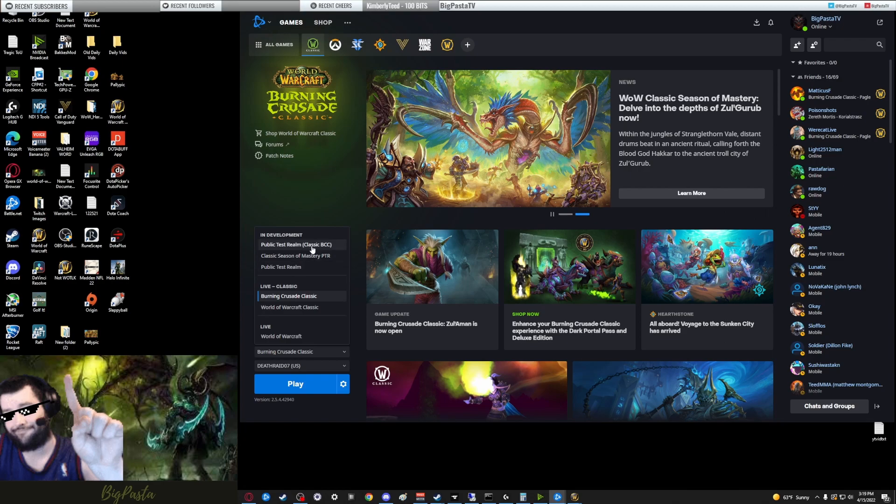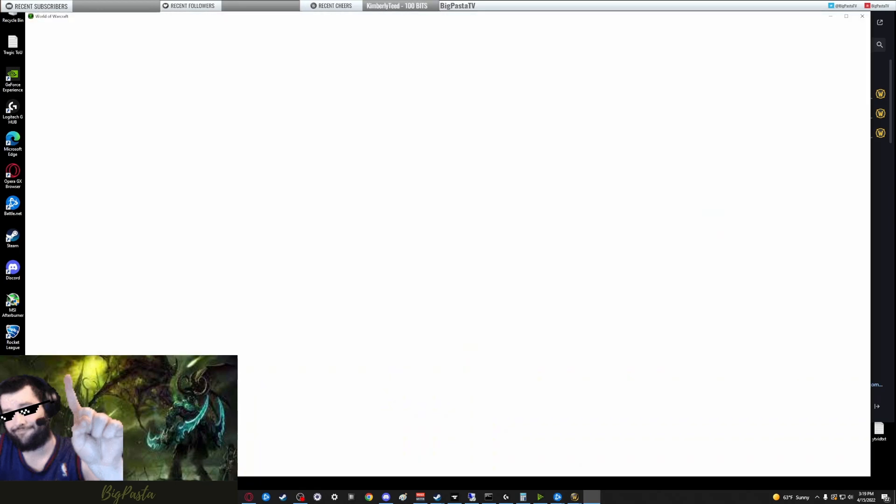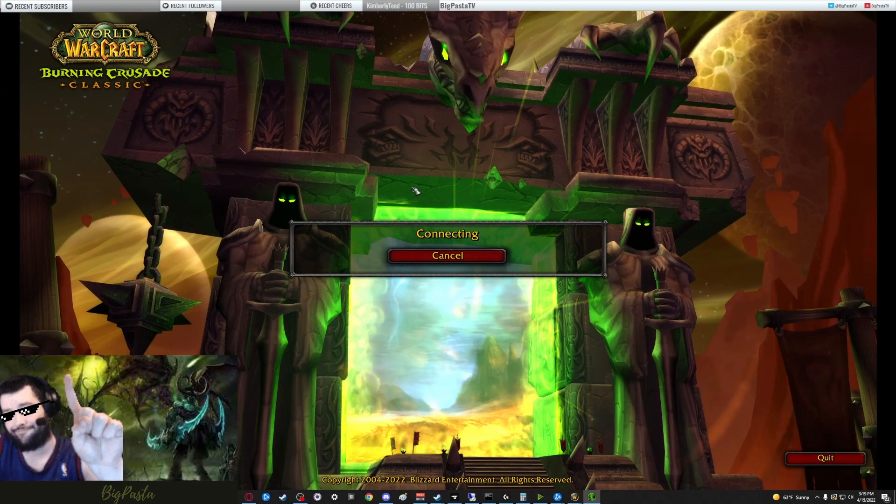To get started, go to the Battle.net launcher and click on Public Test Realm Classic TBC. Go ahead and install it, download it, launch it, and just make sure that it's working before we get into too much else.